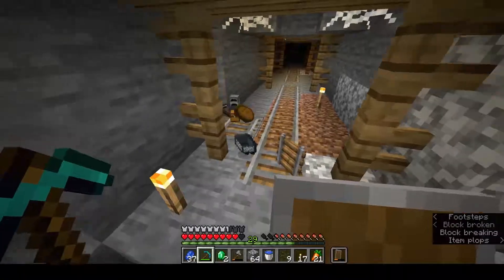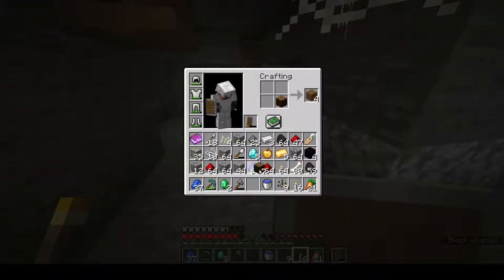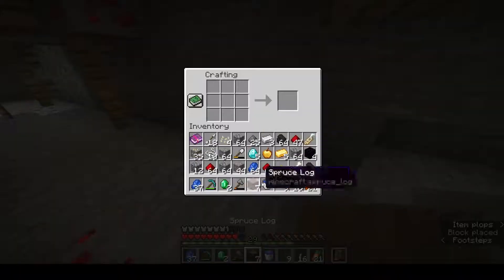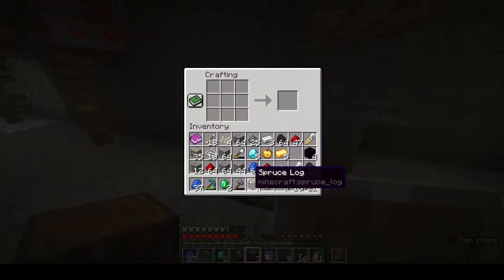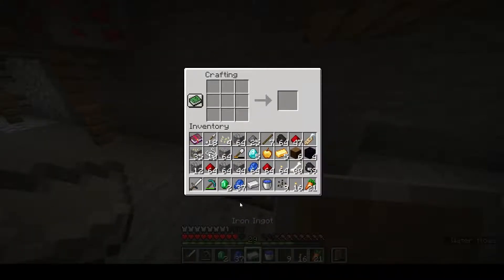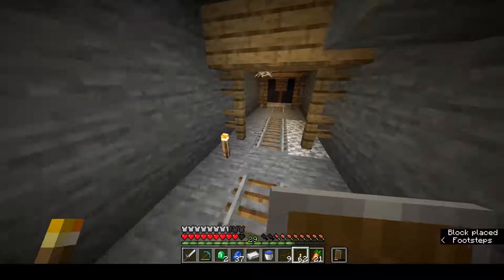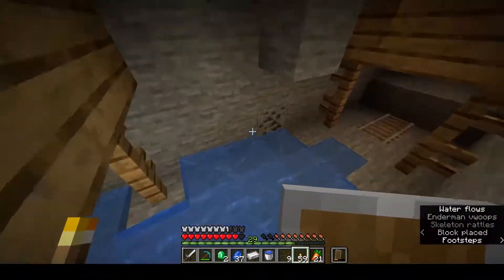My inventory is very full right now. I don't need all this cobblestone, realistically — it's nice to have but I can't really be carrying it around with me. Iron shovel, or in fact a stone axe. I'll sack that up, throw that on the floor, leave the crafting table there because I can't carry it.